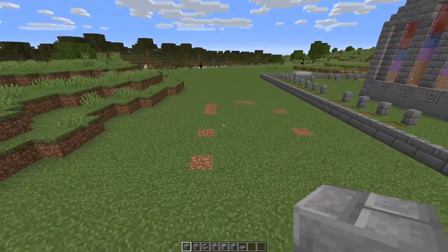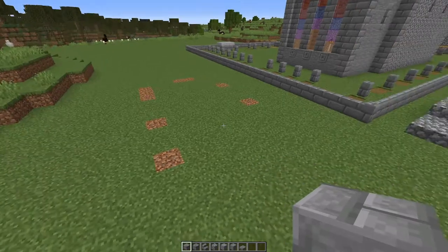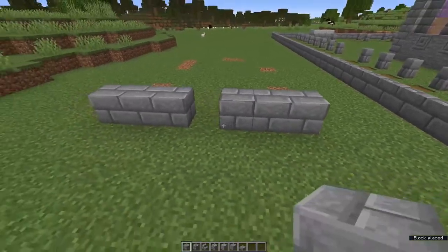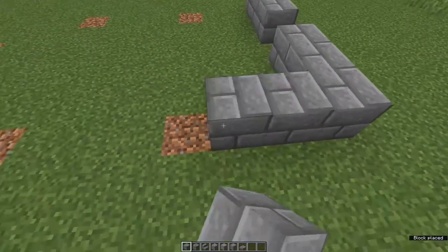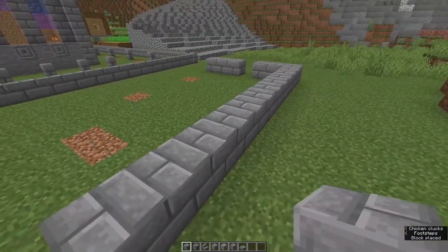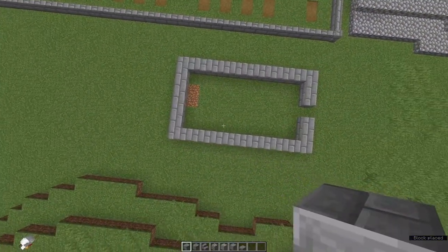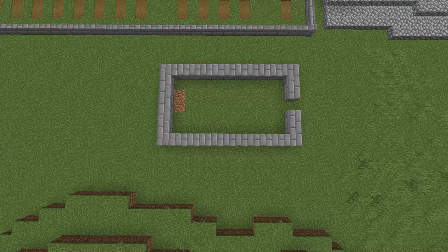We're going to begin with stone brick. I'm just going to build the Basel as we go and then retexture. Start by putting down a stone brick where you want the front corner. We're going to go one, two, three, gap of one, one, two, three — that's the front. Come round to the side starting at this as one through twelve. Same on this side and across the back. That's our foundations. You should end up with a rectangle that is seven by twelve with a gap in the centre front for the door.